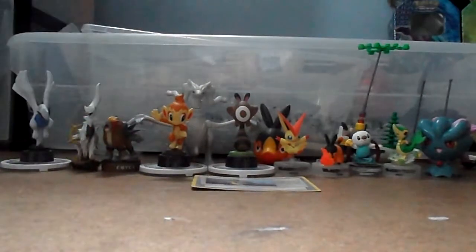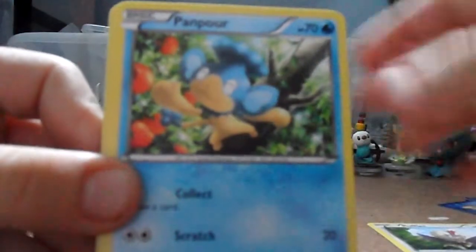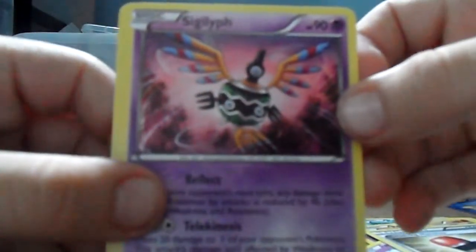Next pack is Cobalion. So we got a Rufflet, Pampour, Vanipede, Roggenrola, Woobat, Crushing Hammer, Sigilyph — I really want a Pokémon Catcher — oh, Recycle. I wish that was a Pokémon Catcher.